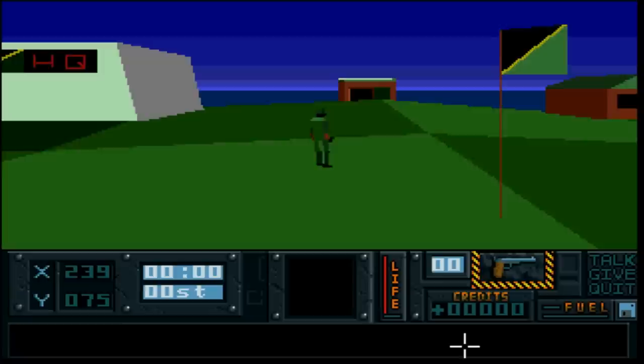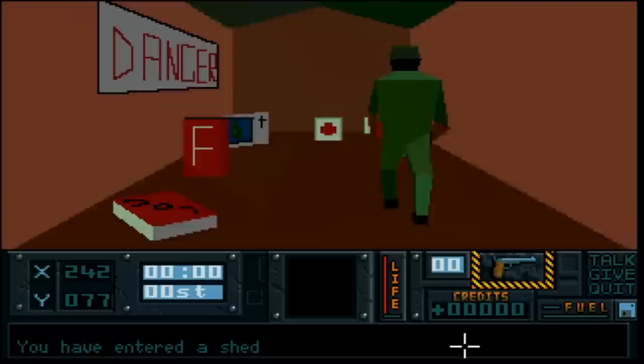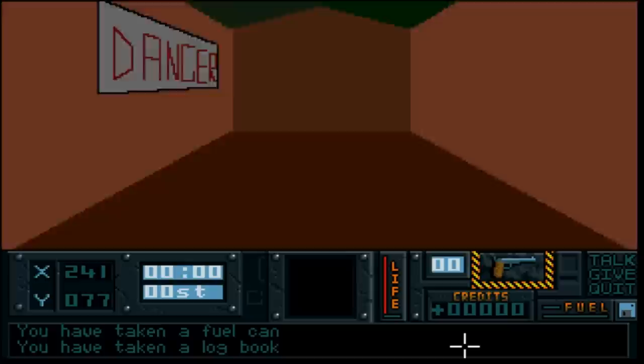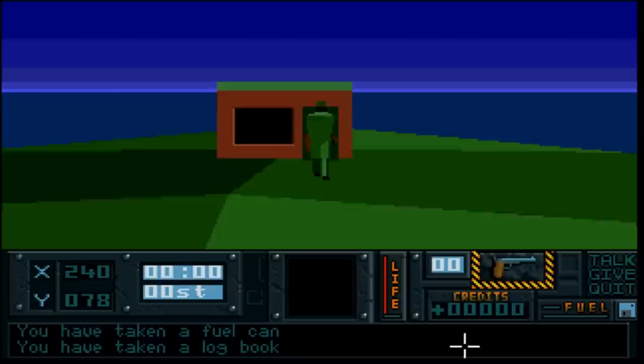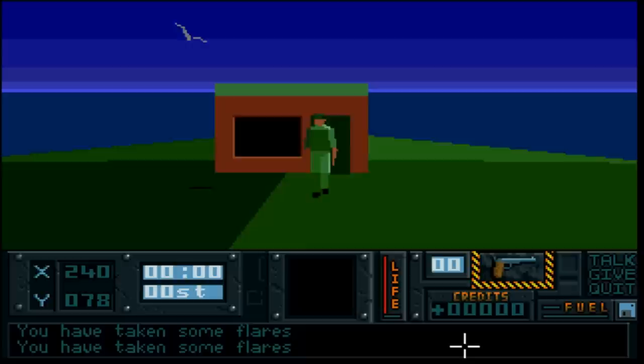You must collect one general's head and return to HQ before hour 1 of day 6. To start with you might be slightly disorientated. Let's check out these two sheds and see if there's anything in there. And lo and behold there is a clock, some first aid, a map, a logbook, and some money - that might come in useful as we shall see later on.